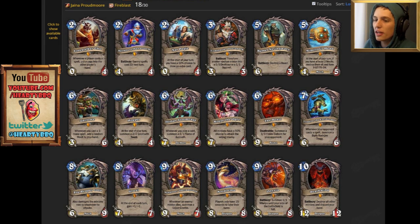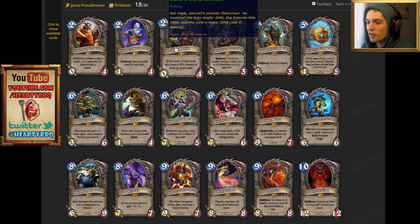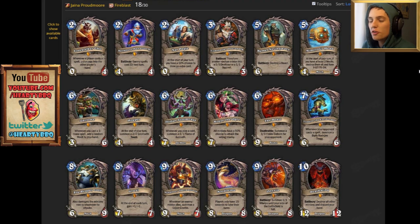Let's jump in with the legendaries. Of note are Nat Pagel and Tinkermaster Overspark. These two used to be prime candidates for competitive cards, and then they got nerfed into oblivion. We've also got some dragons at the bottom end. We've had a bit of time with Blackrock Mountain — it has the dragon theme, and a lot of cards get more powerful with dragons, but Nozdomu, Onyxia, and Deathwing have not made the cut.